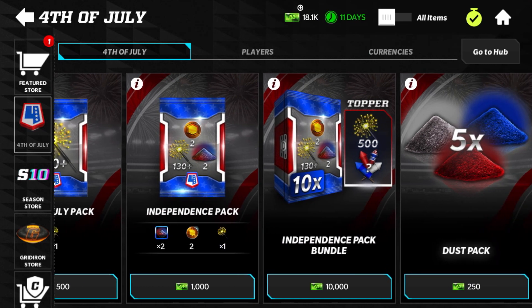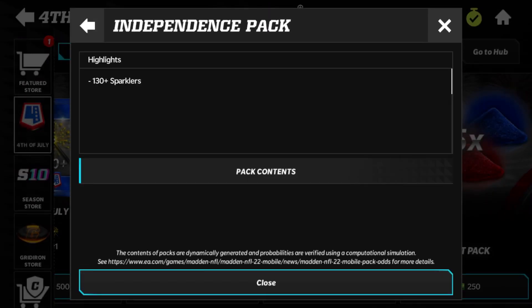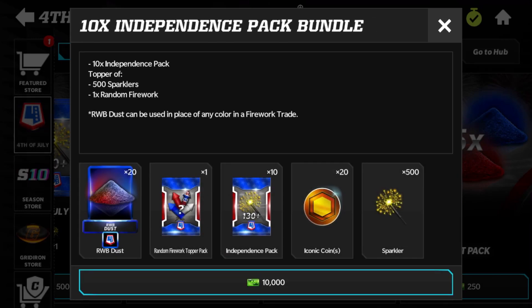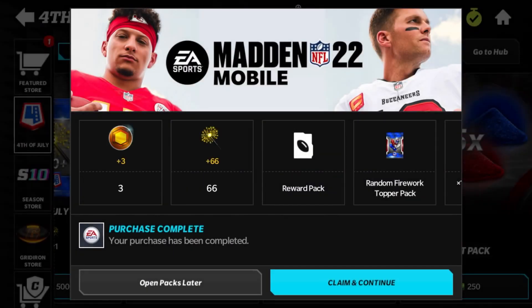During the Easter promo I also opened up one of these bundles if you guys want to check that out. This is the Independence Pack Bundle — it gives you 10 Independence Packs. Those packs give you 130 plus sparklers, you could pull 130 or more. You also get a bundle topper of 500 sparklers and a random firework. On top of that you get dust inside the packs as well as iconic coins — 20 total iconic coins, plus the extra sparklers.